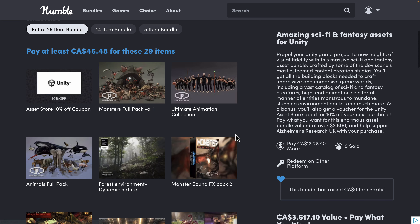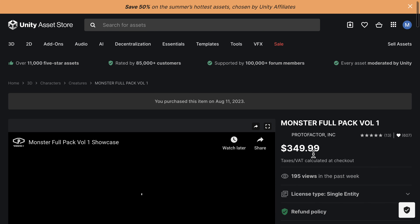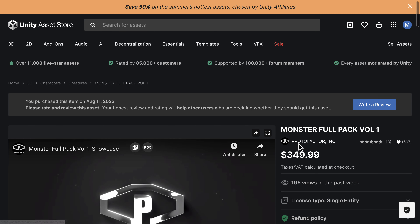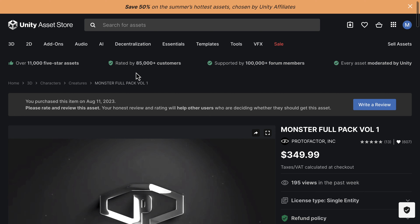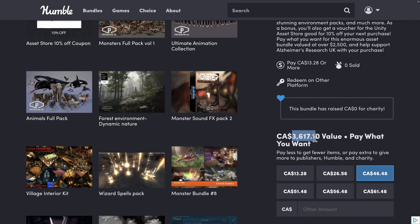I have to say this is a pretty amazing bundle. I don't normally talk about the price because it's usually not accurate, but the truth is Proto Factor stuff is normally around $400 a piece. The listed $3,600 CAD or $2,500 USD in value is probably accurate for most of the assets here.